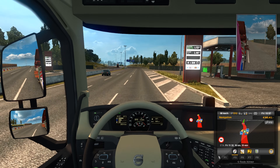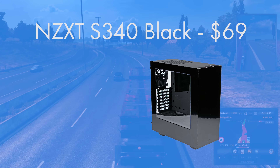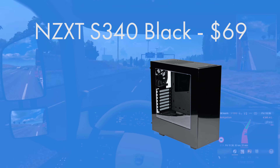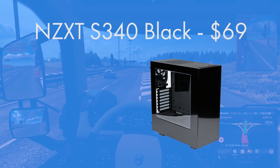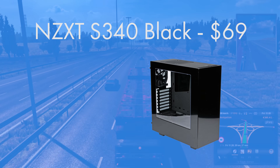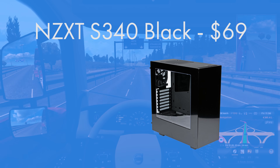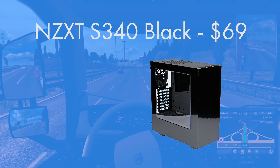For the case I went with one of my favorite cases of all time. You can get it in black and blue, black and red, all black, just white, or the Razer green and black edition. For this build I went all black, but you can change it up however you wish using the PC Part Picker link in the description below. It's an ATX mid-tower case, which means it will fit our Micro-ATX motherboard just fine with a little bit of extra space to work with. It comes in at $69. The S340 in black is a great case for the money.